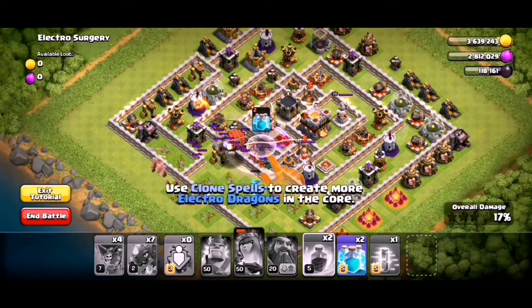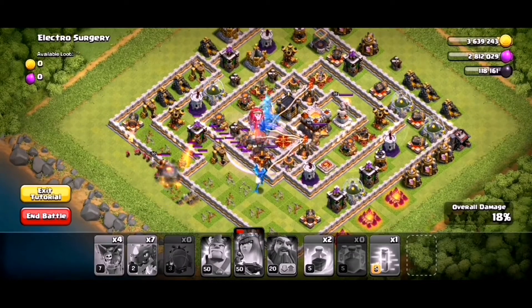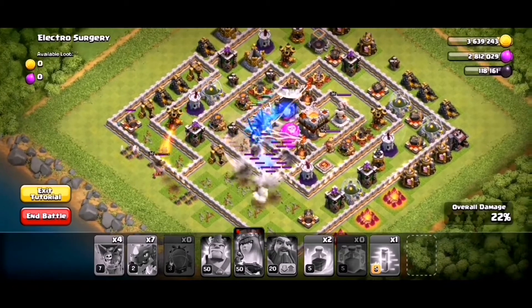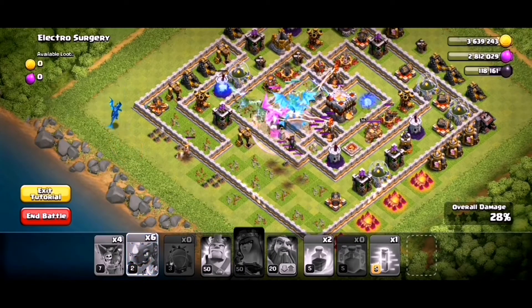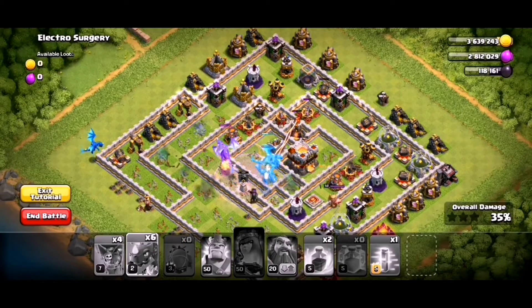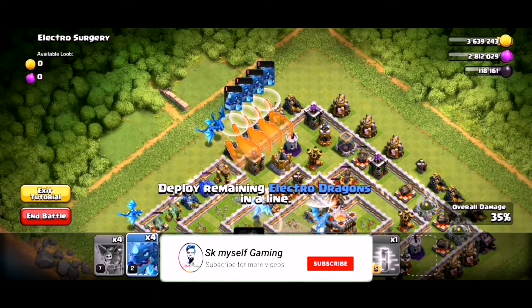Use 1-2-2-2-2-2, so click here the troops. Now we can attack with the clan castle. Go to the clan, then the attack is faster. Let's start the electric dragon — we can deploy them one by one with the second electric dragon.